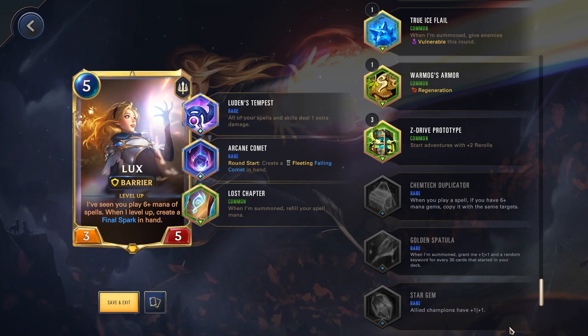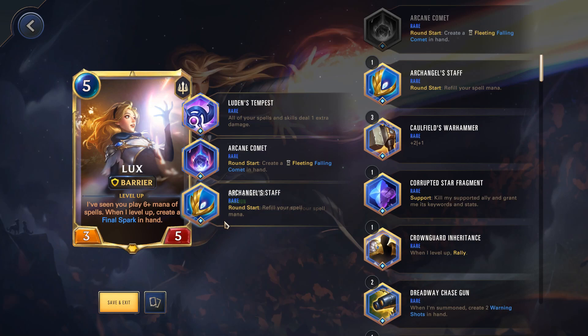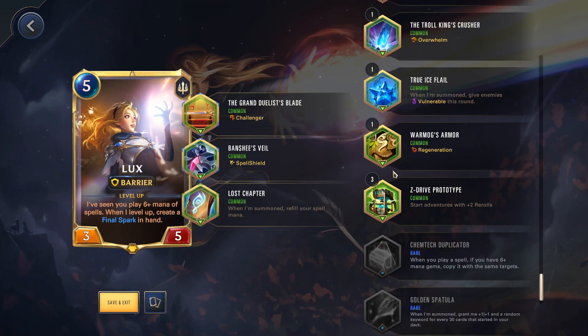There are two relics I can think of that would be really good on Lux. The first is the Camtech Duplicator — as you can see it's grayed out here because I don't own a copy. When you play a spell if you have 6 plus mana of gems, it copies it with the same targets. I imagine this would be pretty insane on Lux because she essentially needs to see you play 6 plus mana of spells to level up, and at that point you might have 6 mana gems yourself. Assuming I had a rare slot, I would go with Archangel Staff — same as Garen, you're able to refill your mana every round, which is even better on Lux because she is really spell-based. For common relics, Lost Chapter is pretty nice for refilling spell mana when you summon Lux. Spell Shield is also decent because Lux is a fairly expensive unit and you want to keep her alive as long as possible to generate enough Final Sparks. And Grand Duelist Blade — I like Challenger on Lux, especially early on; it's decent on the first turn because Lux will have Barrier when you summon her, allowing you to challenge and force a block from a beefy enemy if needed.